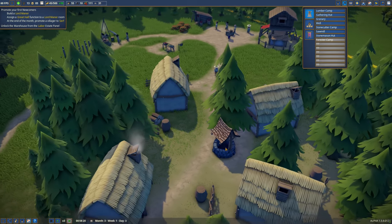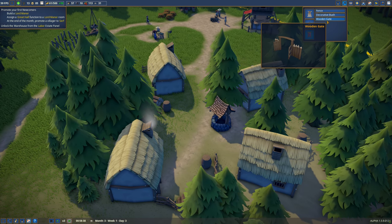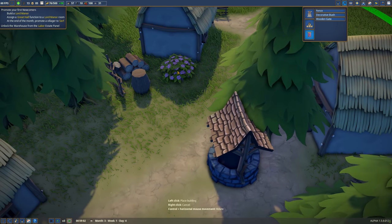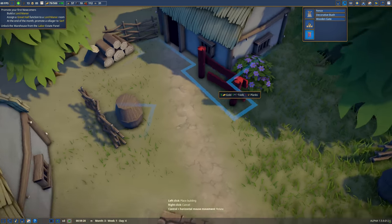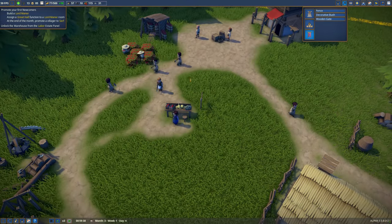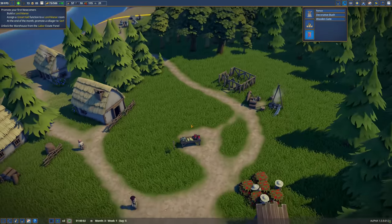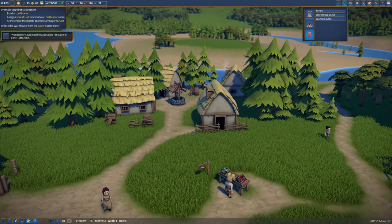We want to see a nice little open place here with the well. Decoration - we've got fence, decorative bush and wooden gates. I quite like the decorative bushes. Let's put a couple down - two gold each. Just some little decorative bushes and a little bit of fencing. All the buildings have got their own fences anyway. Fences and lights and stuff eventually will really make the paths pop. The Founder's Fortune had a similar system - that one was grid-based. I love the freeform nature of this, I just think it looks awesome. Great art style.